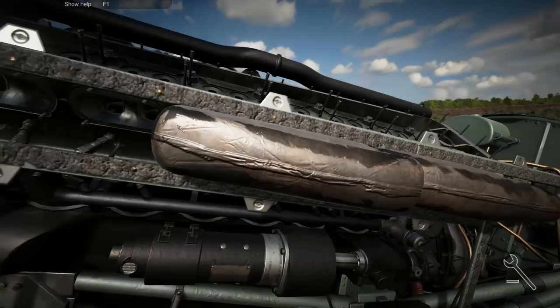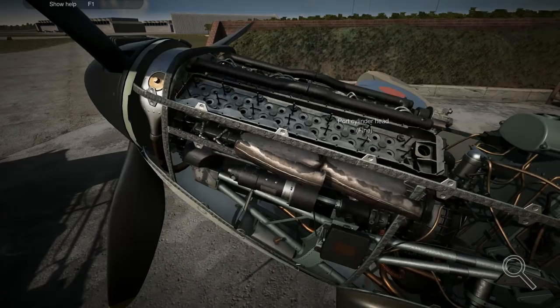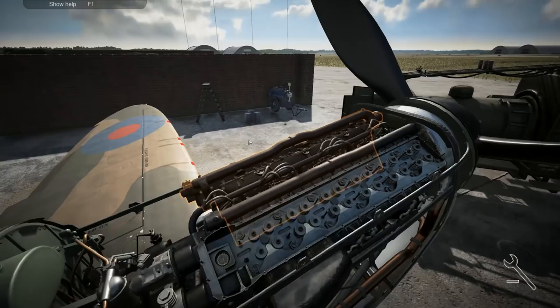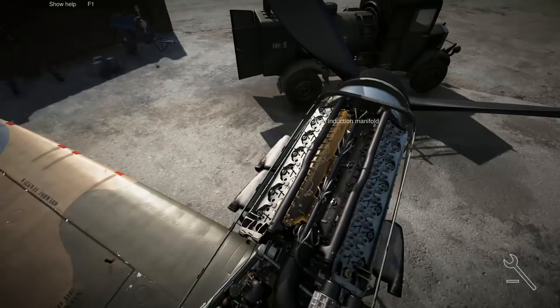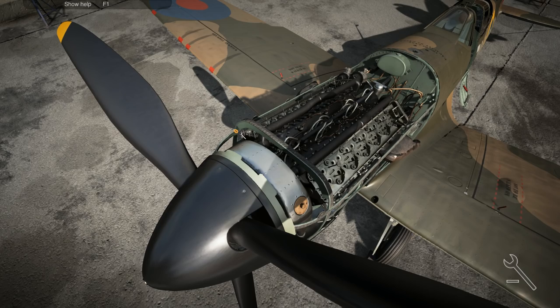Eventually we will get access to the pistons which should be just in here. Of course we're going to have to take off all the spark plugs — this is going to be a long job. I think we might just keep this to this job only, considering it gets really annoying when you have to do multiple things like this. We'll take off this bracket first — basically a support strut. And now we can take out the coolant pipes.